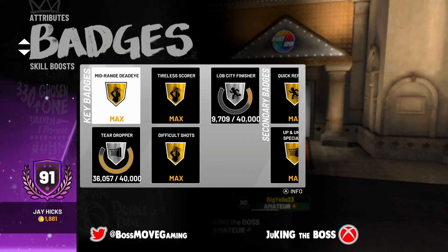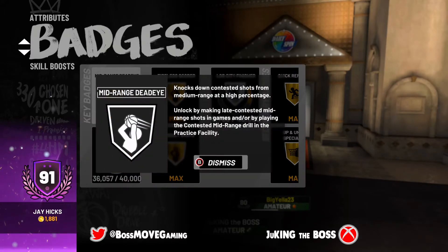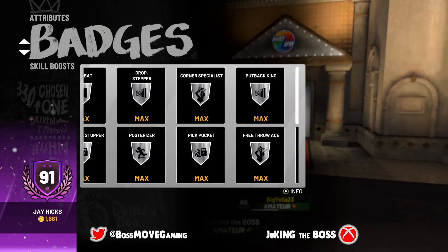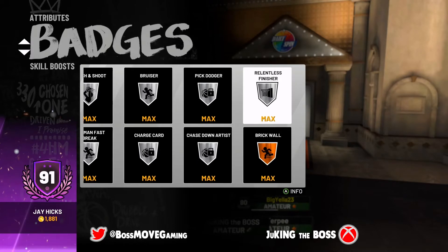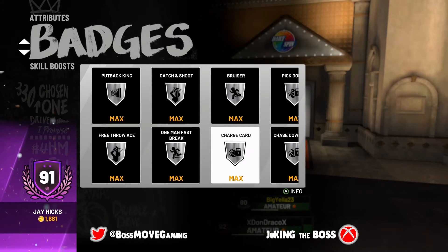The best way to get these badges is to focus on the hardest badge for you to get. My hardest badge was Mid-Range Dead Eye. The prelude is the best time to exploit getting that badge quicker because you're rewarded better — you're essentially getting Pro or Hall of Fame level rewards on Rookie difficulty. The prelude lets you earn those badges a lot quicker.